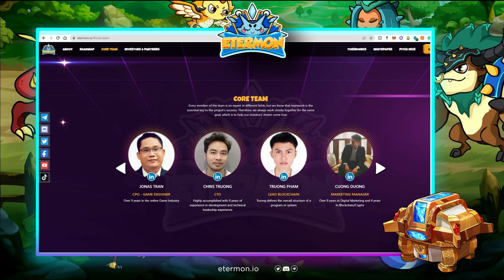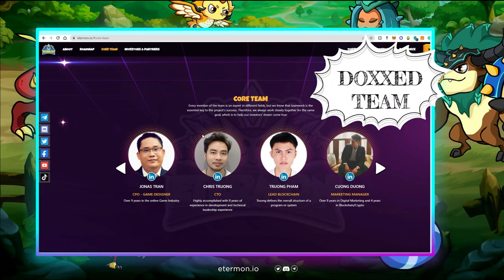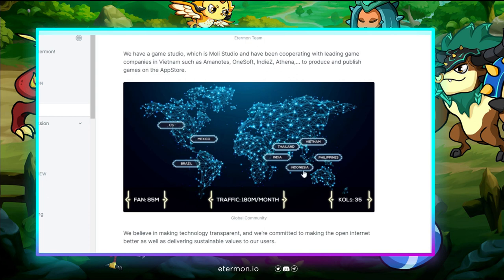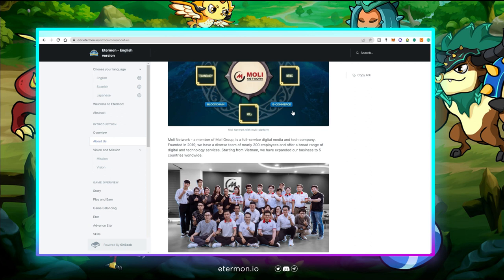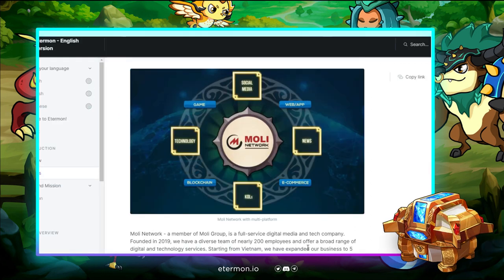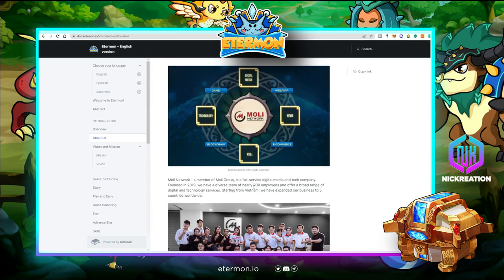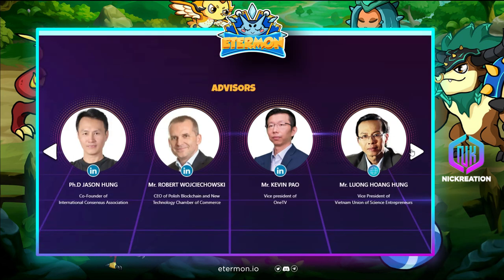At the early part of the project, it is crucial to have the right team or organization that can really deliver the vision and mission and be flexible on how they will address challenges along the way. Here you can see their core team — they are all doxxed and have provided their LinkedIn accounts. They are spread globally from the U.S., Mexico, Brazil, India, Thailand, Indonesia, Vietnam, and Philippines. They are also a member of MOLI Group, a full-service digital media tech company founded in 2019 with nearly 200 employees. They also have multiple doxxed advisors with LinkedIn accounts on their website.